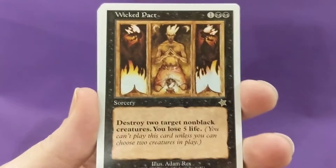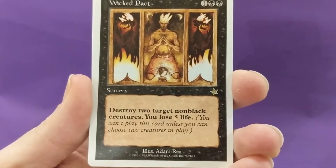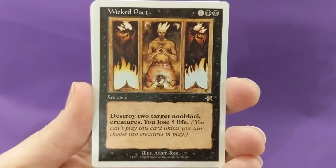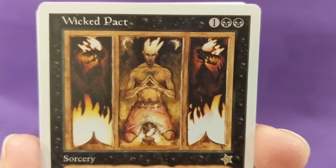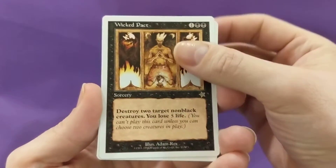Usually you're supposed to do the rare at the end. Three mana — destroy two target non-black creatures, you lose five life. You can't play this card unless you can choose two creatures in play. Illustration by Adam Rex. Wicked Pact — I don't know if that's worth anything or not.